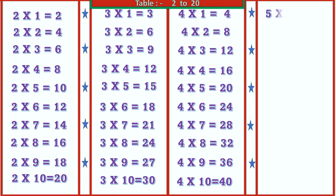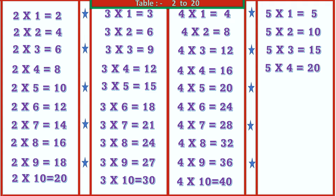5 1's are 5, 5 2's are 10, 5 3's are 15, 5 4's are 20, 5 5's are 25.